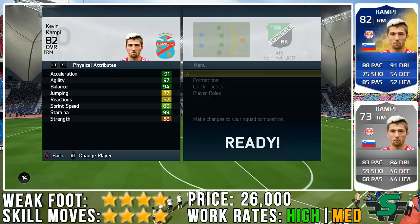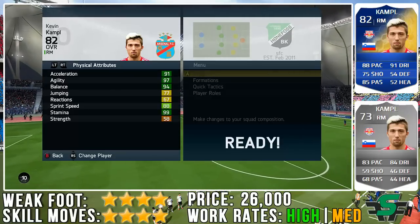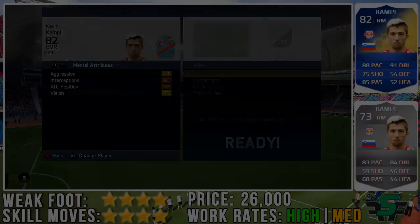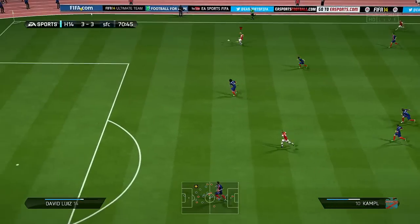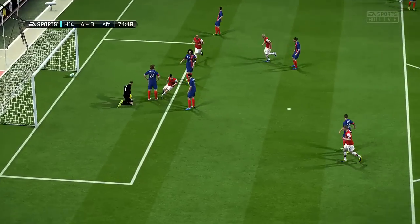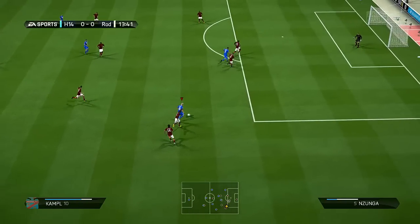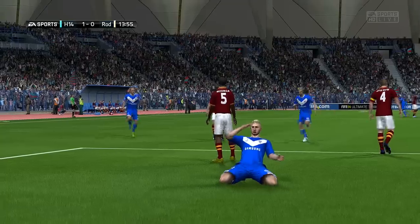As you can see, he does lack a bit of strength - 58 strength - and that really does show in-game. When any half decent centre-back gets hold of this guy, it pretty much is goodbye Vienna and he does get pretty much mugged. But then yeah, the best thing to do with him is abuse his pace and just run around players. You'll see that in the clips - we do that against players like David Luiz and Chiellini, strong defenders.